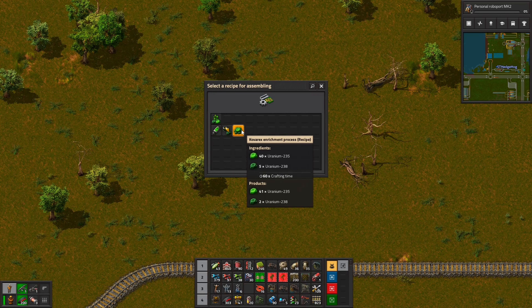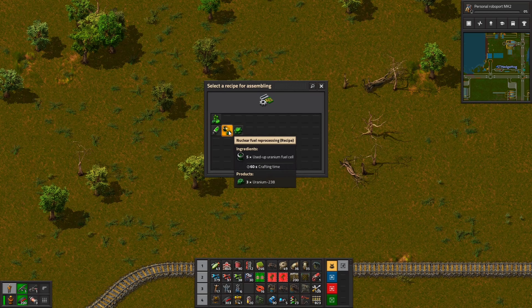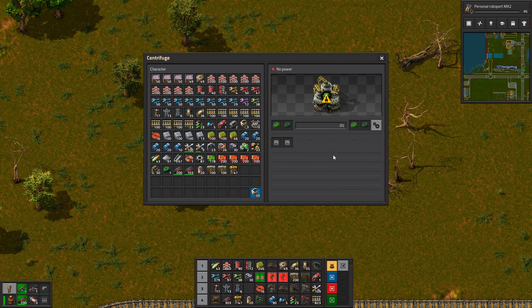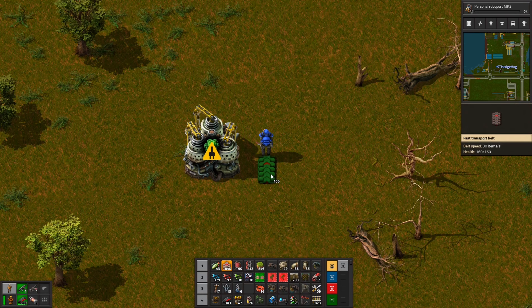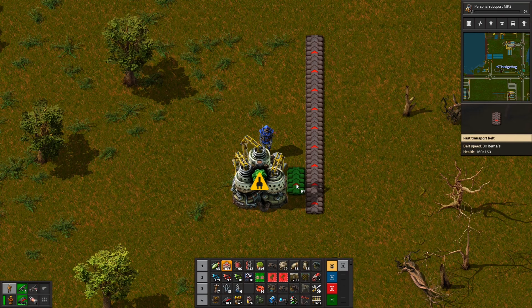Let's put one of these down. The enrichment process - what does that give us? That gives us three. Is that five gives us three back? Let's deconstruct all of this. So if I quickly blueprint this, that would be 96 - and that is perfect, that is what we want.